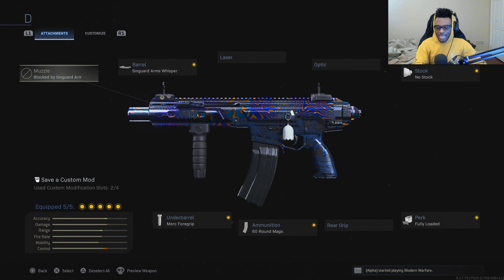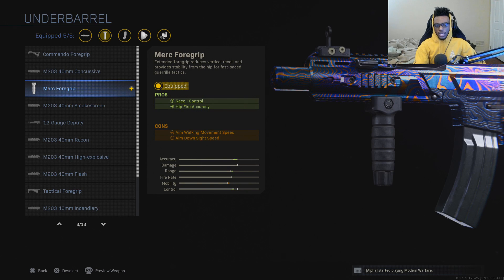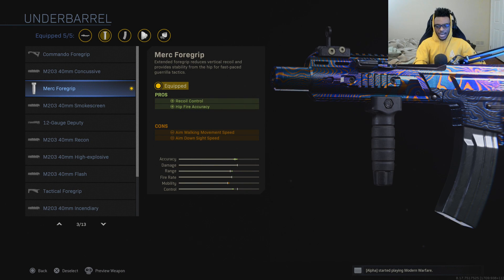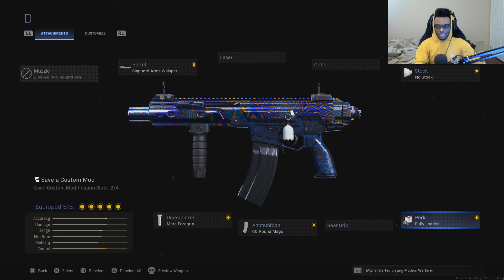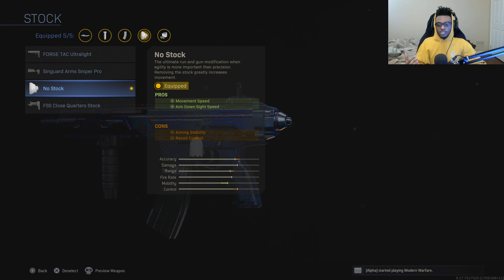This is the class that I was using in the tactical nuke gameplay. I was running the Kilo 141 with the Singuard Arms Whisperer Barrel, which allows you to have increased sound suppression and also bullet velocity. The Merc Foregrip, which allows you to have recoil control and hip fire accuracy. The 60-round magazine, fully loaded, and finally the no-stock attachment so I can have increased movement speed and also increased aim down sight speed, which is going to be very important.